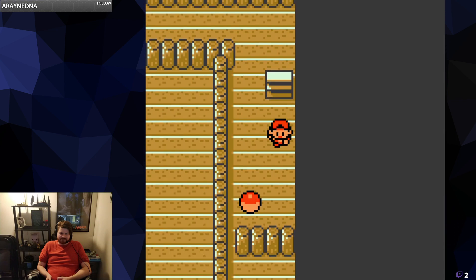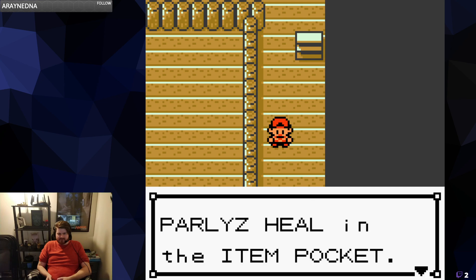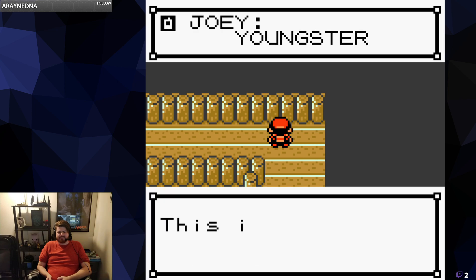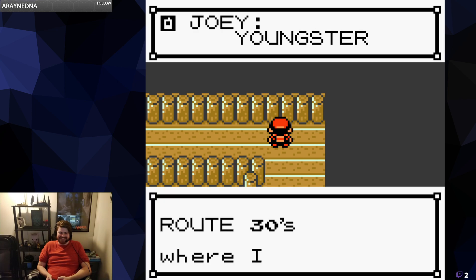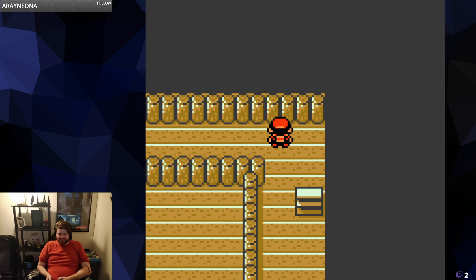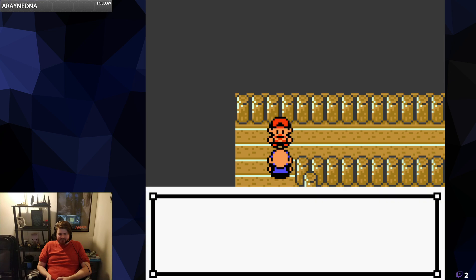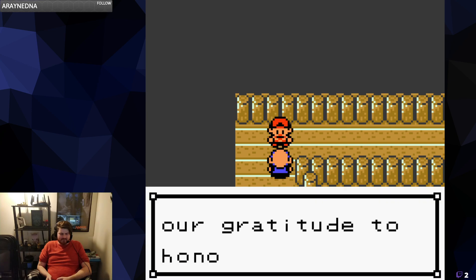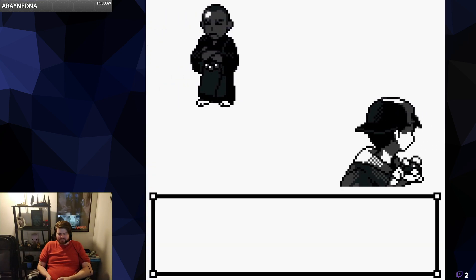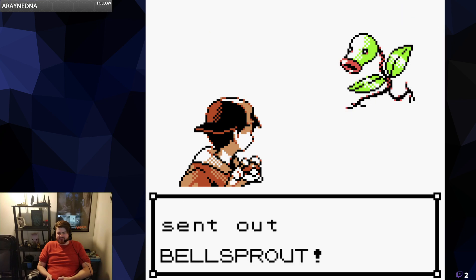Alright, first floor down. I might just go ahead and finish Sprout Tower and then pick up next time at the gym. Joey will actually level up until he has a Raticate instead of his top percentage Rattata — I'll see if I can get him there by the end of this playthrough. Every time he challenges me I'll make sure to fight him, though it's going to be really slow until we get Cut or the bike or Fly.